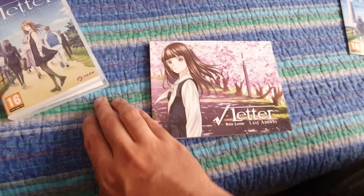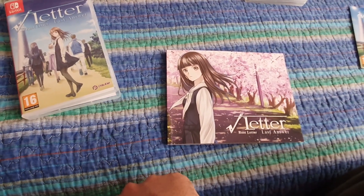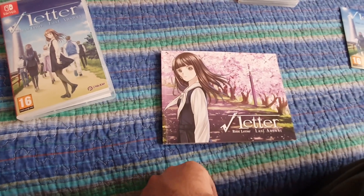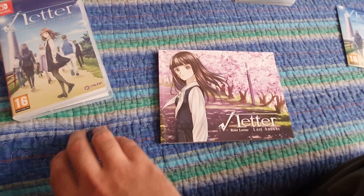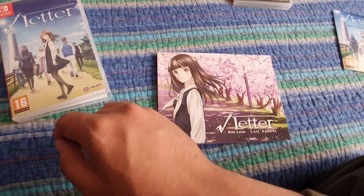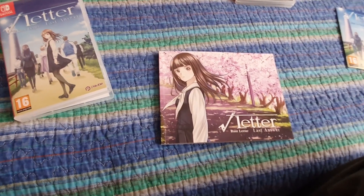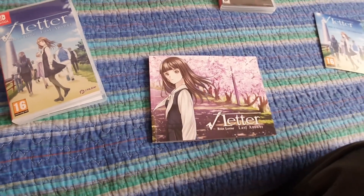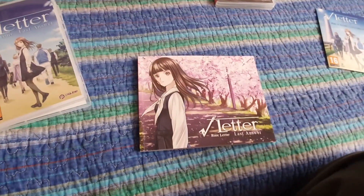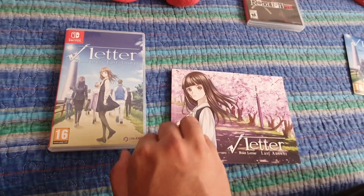That's impressive because, you know, I got the AI: The Somnium Files Nirvana Initiative Day 1 Edition and that was genuinely just 20 pages — it had like two pages of interview and then the rest was just artwork you can see in-game, which was a little bit of a letdown. But that edition was cool because it came with the Aiba figure, which I do love — it's probably one of my proudest possessions.